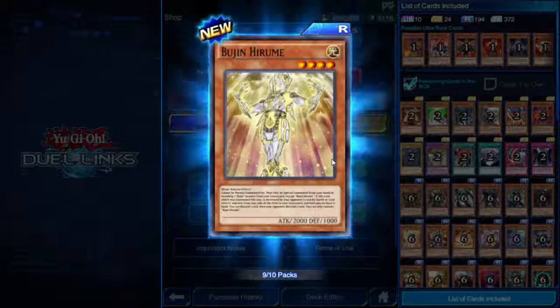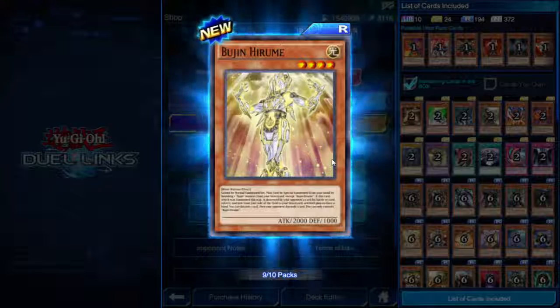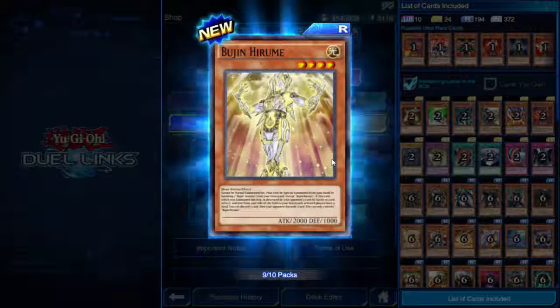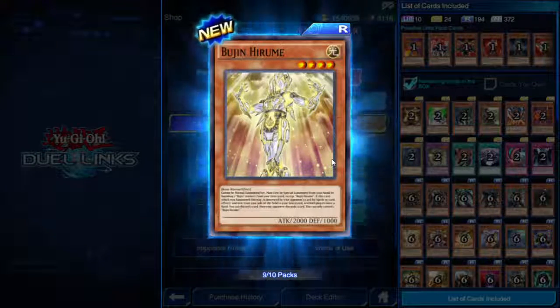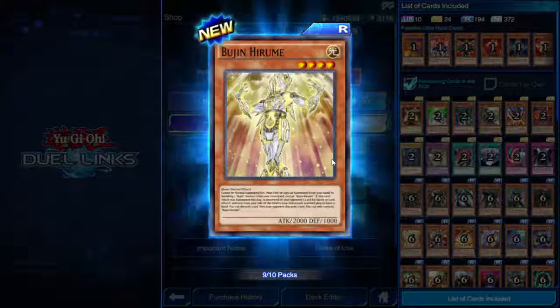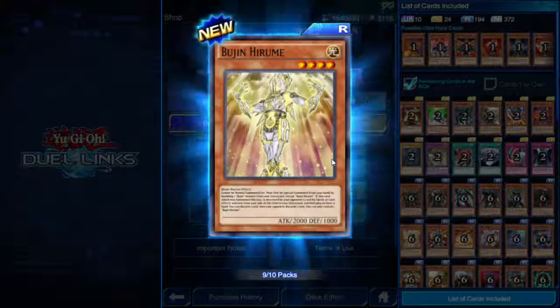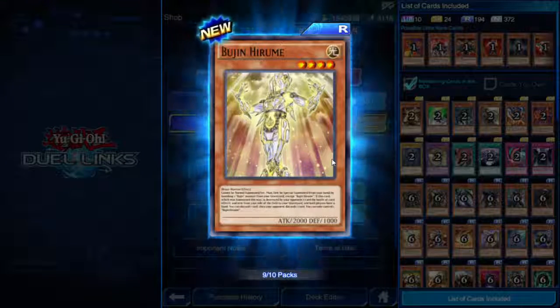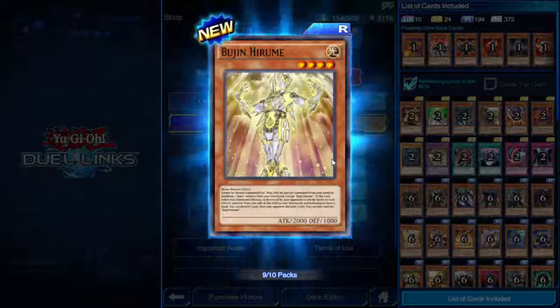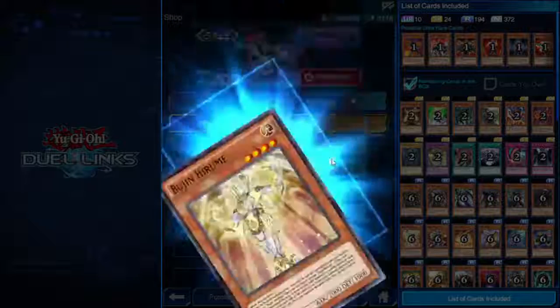Bujin Hirume — four star, 2000 attack. Cannot be normal summoned or set. Must first be special summoned from your hand by banishing one Bujin monster from your graveyard except Hirume. If this card summoned this way is destroyed by your opponent and sent to the graveyard, and both players have a hand, you can discard one card then your opponent discards one card. That's a lot of conditions just to make both players discard.